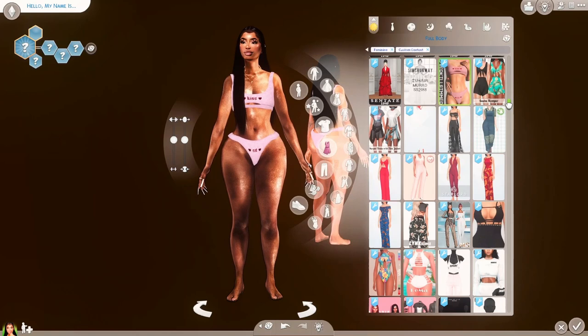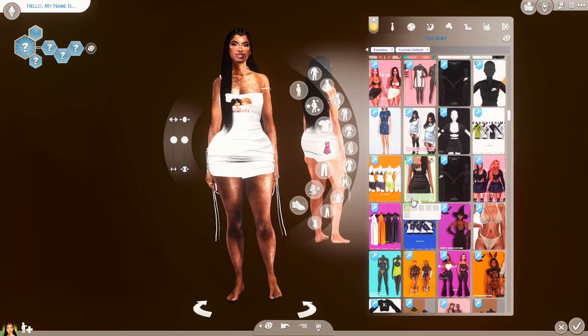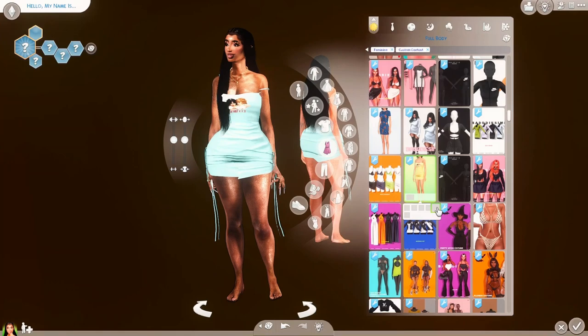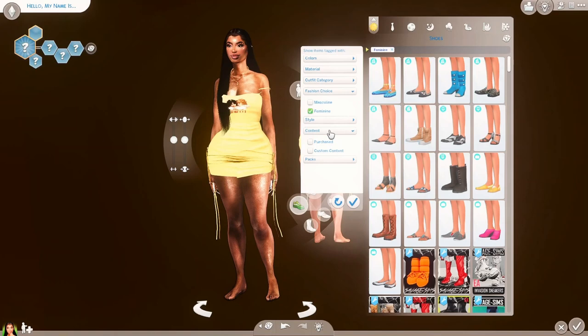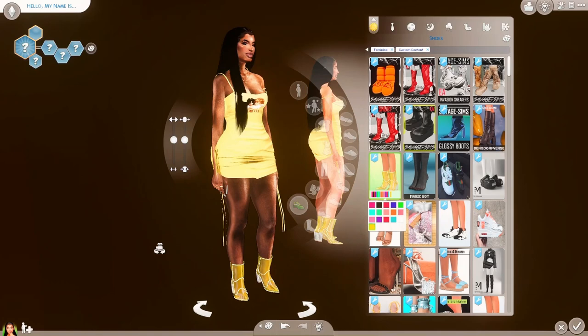Just know you guys have to have body presets — it's a must. We're gonna throw on a cute sign because she's giving, she's ready to be traveling the world, and that's probably what her career is gonna be — she needs to be seen. It is spring so I'm thinking about giving her something nice and bright. Let's see some shoes real quick — okay yeah, it's giving.